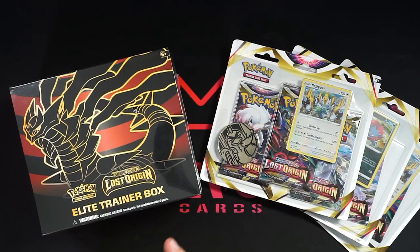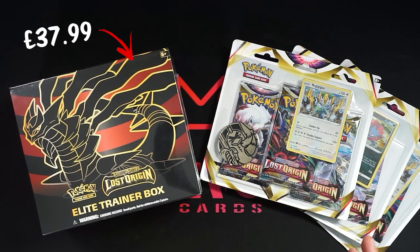Today we are going to be opening up the ETB which costs £37.99, and we're going to be opening the three triple blisters. They were £12.99 each, so that's £38.97 — a little bit more money for the three triple blisters, however you do get that one extra booster pack so it has a little bit of a head start. The winner is going to be the item that gives back the most amount of money — the one that loses the least, shall we say.